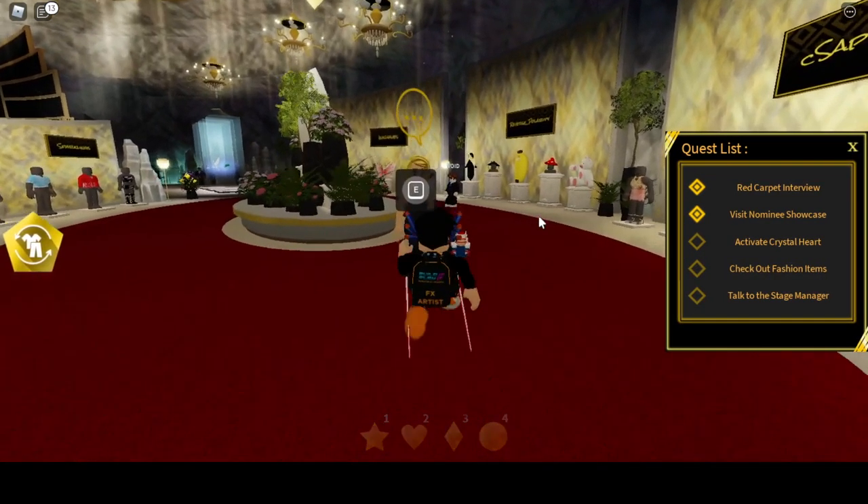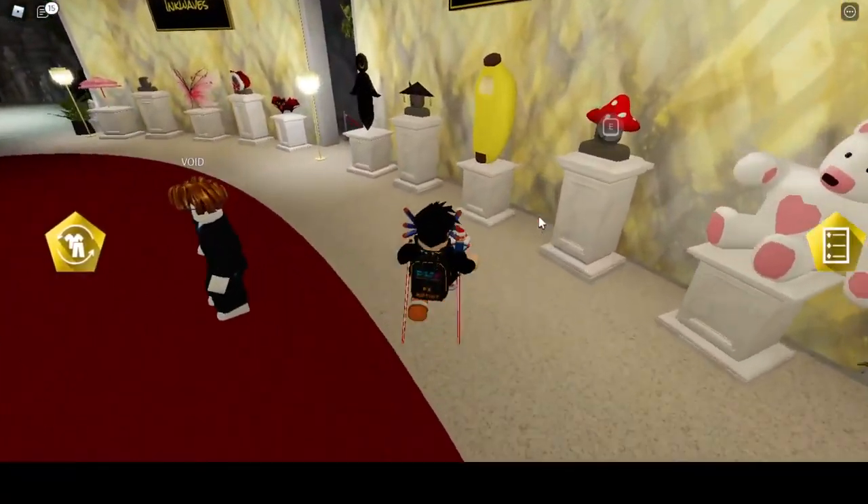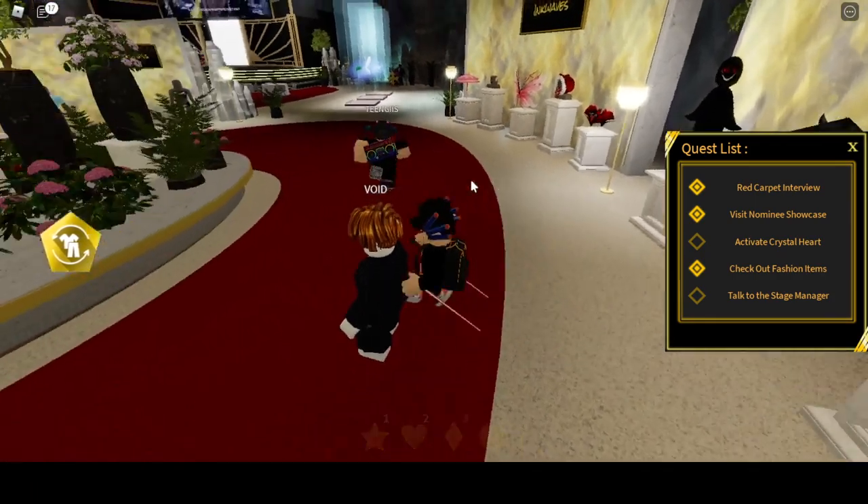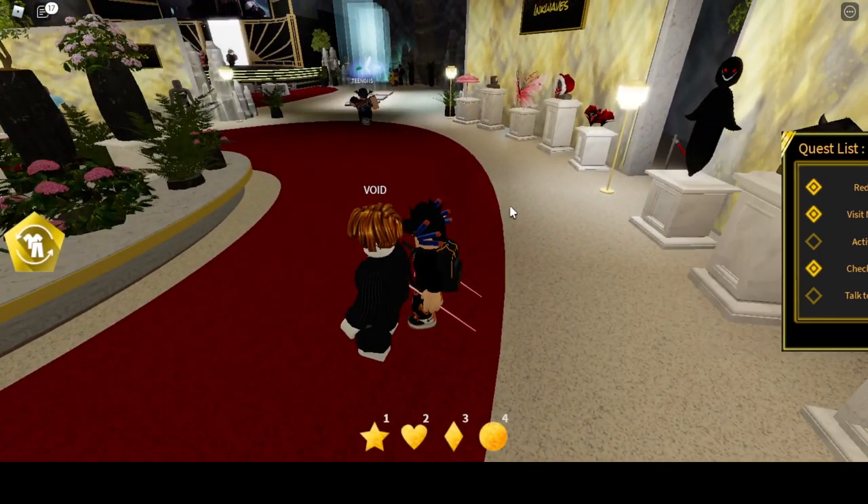For the next quest, we need to go right there to this banana right here and click E. We have completed the third quest. And the fourth one is coming up next.